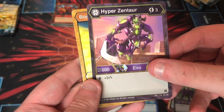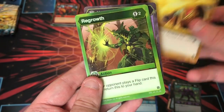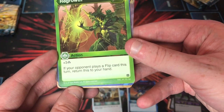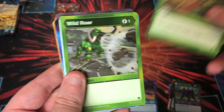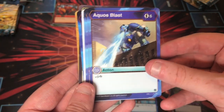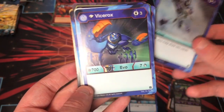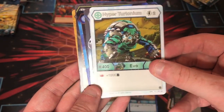Hyper Zentar. Body Breaker — a card we saw a long time ago. We Grow — I haven't seen this yet — plus three, if your opponent plays a flip card this turn, return this to your hand. I don't know how that would work. Wild Roar: minus 300 — I saw that card leave today at the pre-release. Aquas Blast. Aquas Breath — cool art. Diamond Vice Rocks. Hyper Tritonium.